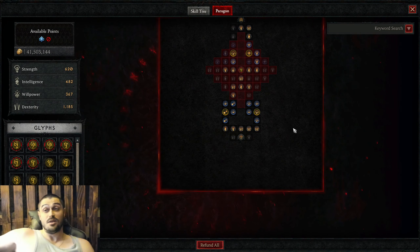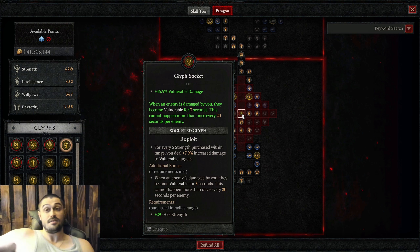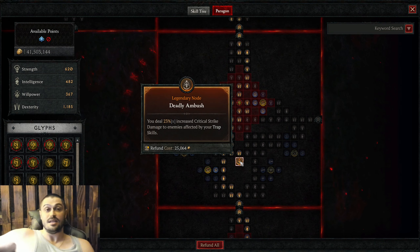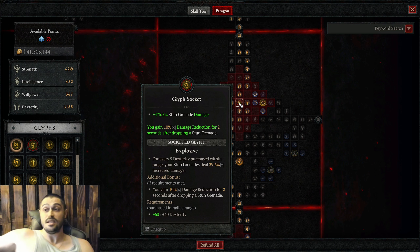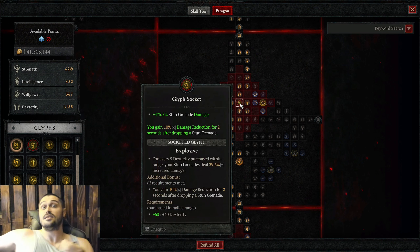Now the paragon board. We take prime, resilience with all nodes around, then go straight for the glyph socket with exploit for vulnerable damage. We take skillful and lawless, then open a new paragon board — deadly ambush for traps, since we play with traps a lot. We take trapper and deadly ambush, go all the way up through dexterity, and take stun grenade damage — our main damage output. The most important glyph is explosive. We take cunning and engineering, and max out dexterity everywhere to receive nearly 500% stun grenade damage, because every skill you cast and every basic attack will spawn stun grenades. This glyph is the main focus of the build.